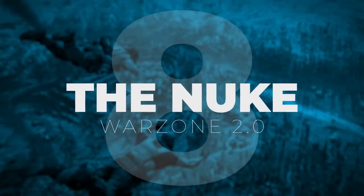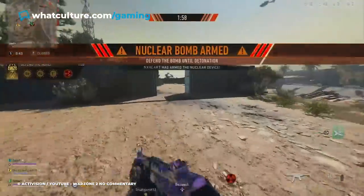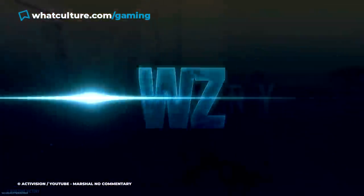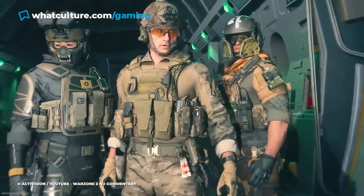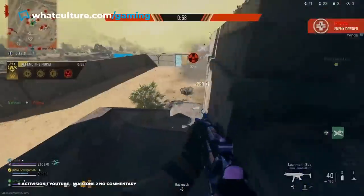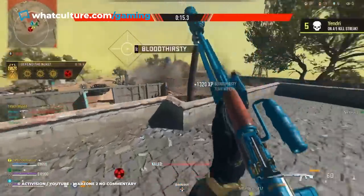Number 8: The Nuke — Warzone 2.0. They say don't bring a knife to a gunfight, but what about a nuke? Call of Duty Warzone 2.0 allows you to detonate an actual nuclear bomb in the middle of the match, wiping out the entire map and effectively rendering you the winner. The process of acquiring the bomb is rather tricky — just to be able to spawn the bomb, you'll need to win five matches in a row. If you manage that, your next task will be to gather three bomb parts scattered on the map, wait for the nuke to drop in a specified location, and use the gathered elements to arm the device. Once armed, a countdown to detonation begins, during which you'll need to protect the nuke from other players. If you fend off the attackers until the very end, the nuclear spark of victory is well worth the effort.